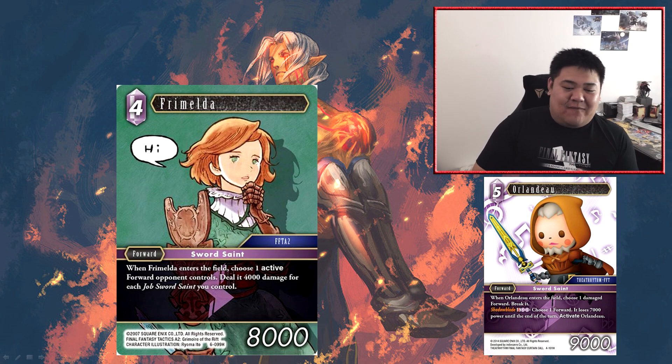Next we've got Fremelda — a four cost forward at 8,000 power. When Fremelda enters the field, choose one active forward your opponent controls, deal 4,000 damage for each job sword saint you control. Fremelda is a sword saint himself, so he'll always do minimum 4k unless he loses his job. Currently in the game there are only two sword saints — Fremelda and two copies of Orlando. So if you want to deal more than 4k damage, you're going to have to play Fremelda with Orlando, in which case he's dealing 8k damage on an 8k forward at four CP — actually very well-costed. That said, he doesn't have a lot of cards that can trigger that 8k damage, and the good Orlando is the 5 CP one from Opus 4.